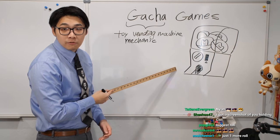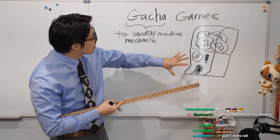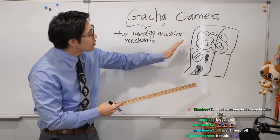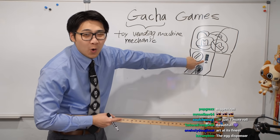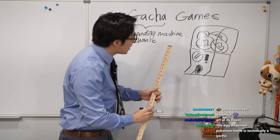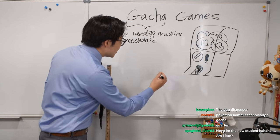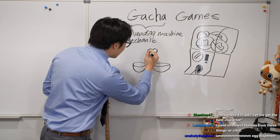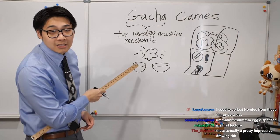This is what we're referring to. A gachapon machine is a vending machine where capsules are contained in some sort of see-through display. Via coins, you put in the coin and, like a vending machine, you turn the knob and it will dispense randomly one of these capsules. You open it up and there is a little toy, a little sticker, or something inside — some sort of collectible.